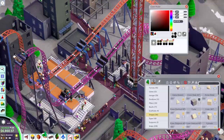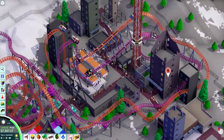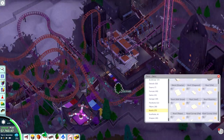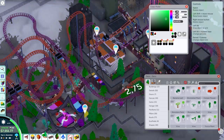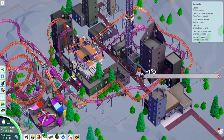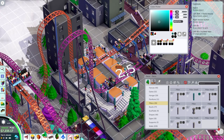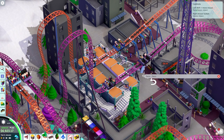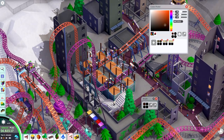The same skyline logic applies to the lift hills of the Eurofighters, which will need to fit into the general look of the structures around them. For the station, I decided to give it a completely different style — it's not an old abandoned building like the ruins around it, but something new that we built just for these roller coasters. So I'm going to build a fancy new building and mostly ignore the abandoned style of everything around it.